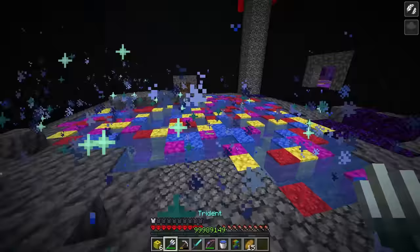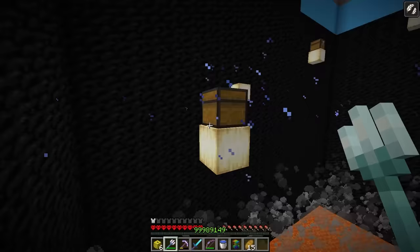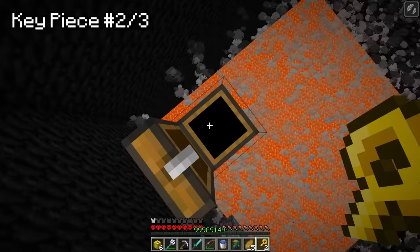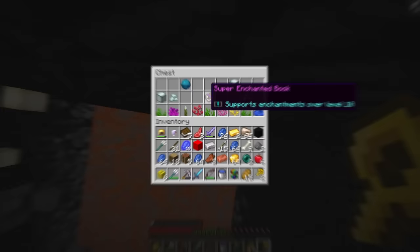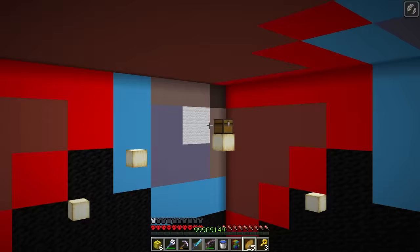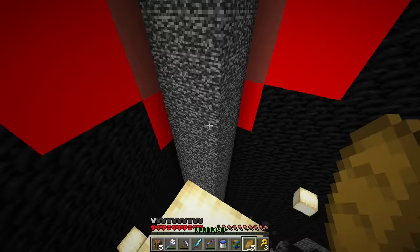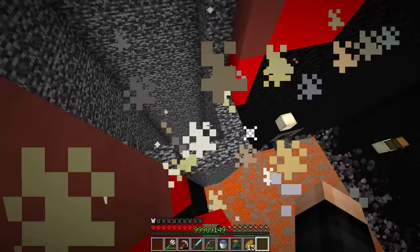Kraken Grasp lets me grab chests with the trident throw. I collect key pieces from chests up high — a super enchantment book for the trident, and key pieces. I assemble the TMT key by using it on the bedrock. I jump in and we can finally go inside. Down below is a giant room with one giant enchant table surrounded by bedrock — level five enchanting!